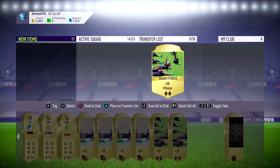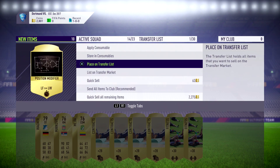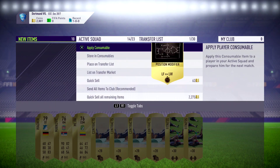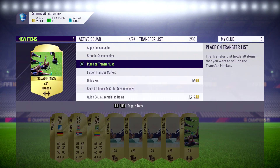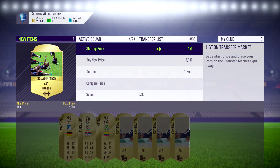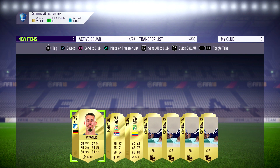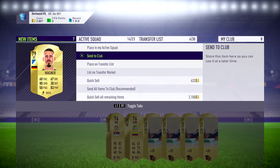I'm only going to store the contract because this is my SBC account, just in case I need to do a loyalty in the future. But all these squad fitnesses I can just list up on the transfer market. And if that's the same situation for you, you should be able to break even or even make some profit really easily. If any of these players are price fixed, just try and find a similar player who will still fit in with the requirements.